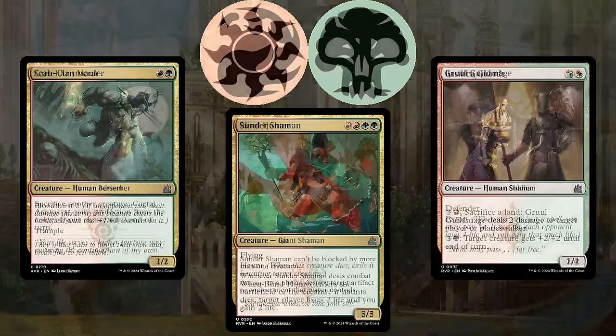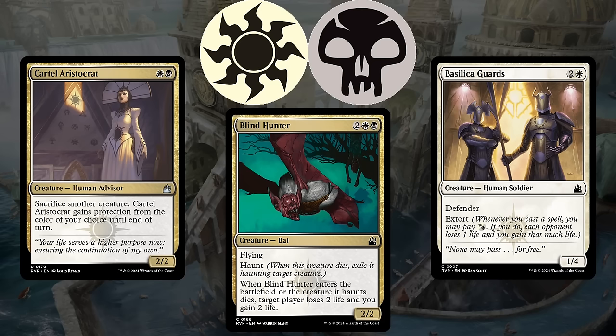Black-white, or Orzhov, is a grindy deck that tries to slowly squeeze the life out of its opponents with incremental value. Blind Hunter is great in this strategy, as an evasive threat that will provide a huge life total swing even if it dies, buying you more time and chipping away at your opponent.